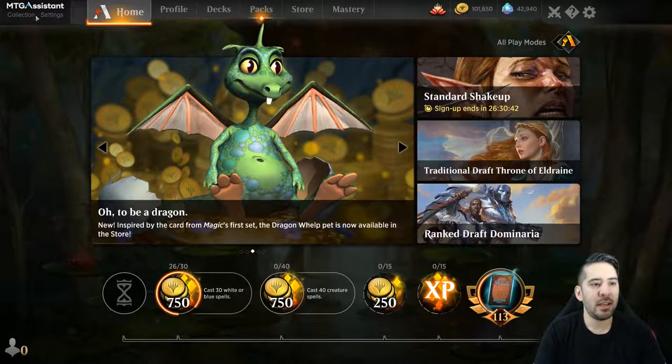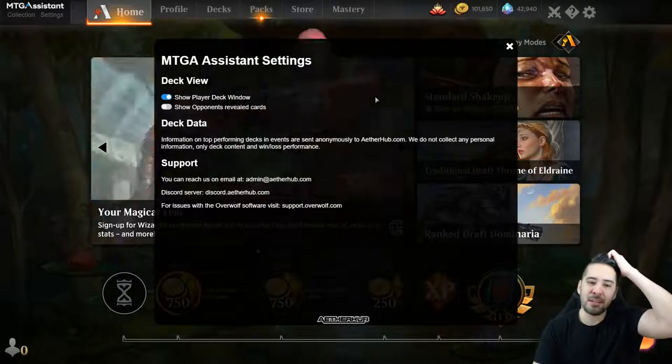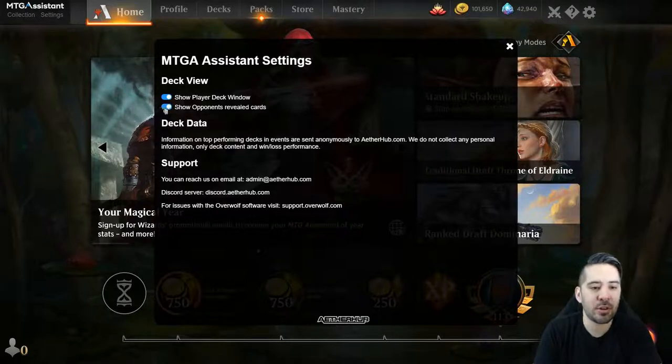You can see the MTGA assistant up here. I'm probably going to change this to say 'main' instead of 'settings' because I want this to pop up with some information from MTGHub instead of the settings, and then have different panes. There are some toggles here - this doesn't do anything yet, we haven't built the opponent revealed cards yet.